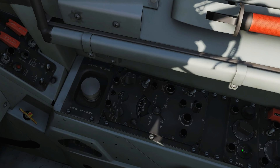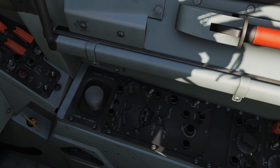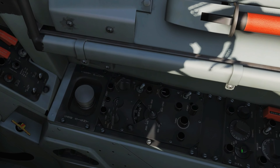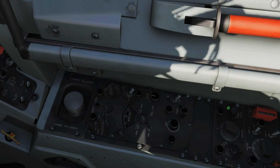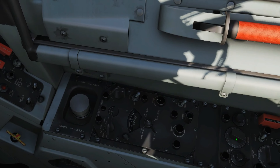Guard is the emergency monitor channel — I believe that's 243 MHz UHF AM on the Sabre, please correct me if I'm wrong. We've also got ADF, automatic direction finding, though I'm not sure if that's implemented and it's navigation anyway so not relevant today. So we're going to leave it on transmit-receive plus guard-receive. Here is our volume — let's turn that up — and here are our channels.